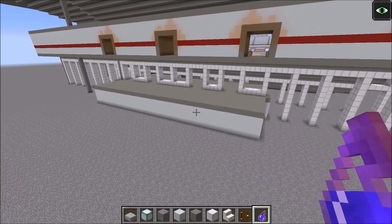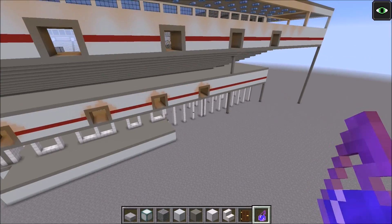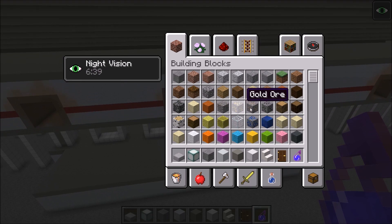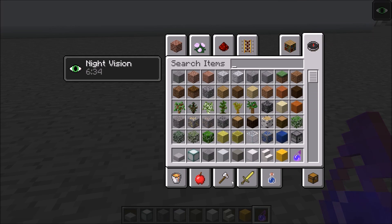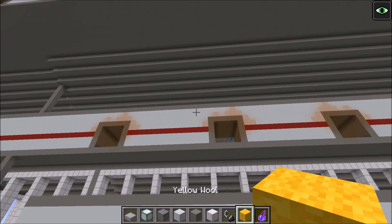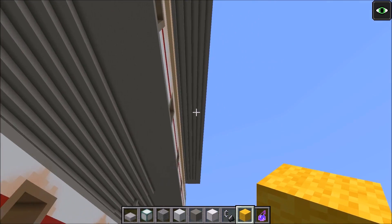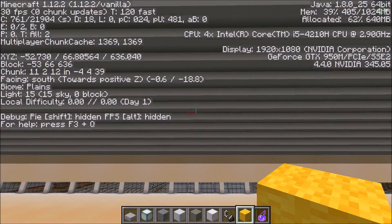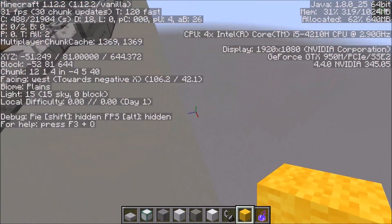We're gonna put that to the side for a second, and I'm actually gonna start building stairwells. And before I do that, I need to do some counting. So I'm going to get some yellow wool and I'm also going to get flint and steel, because I'm not gonna want to break all of these. So basically, I'm gonna see how tall this building is — I can do that by turning on F3 and looking at the Y coordinate.